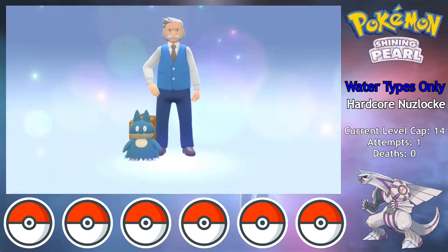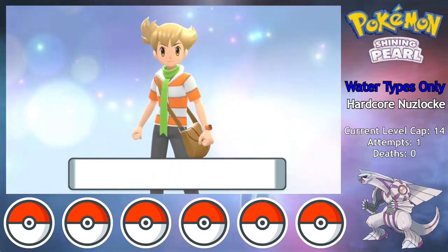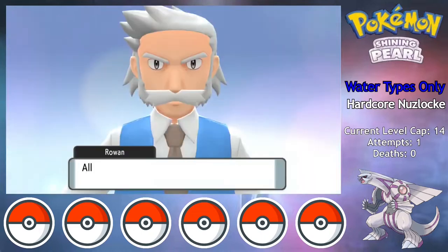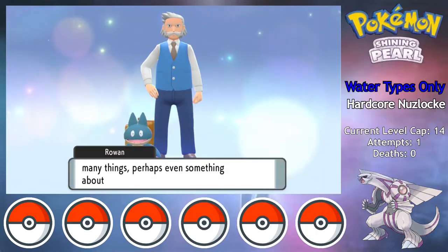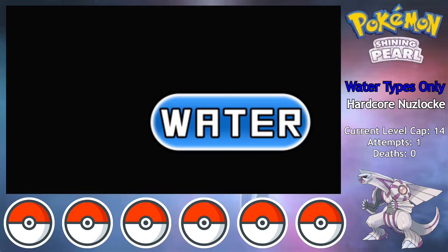Pokemon Brilliant Diamond and Shining Pearl are finally out, and I'm really excited to dive back into the Sinnoh region. The original Gen 4 games came out at the height of my initial infatuation with the Pokemon series, and hold a special place in my memory, even despite some of the annoying environmental features like deep snow and fog. I thought this would be a great opportunity to try my first Monotype run, and I decided on water types.